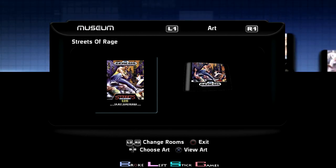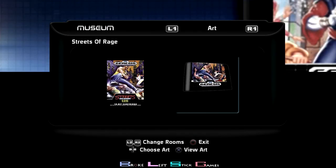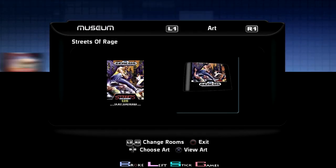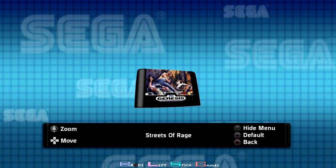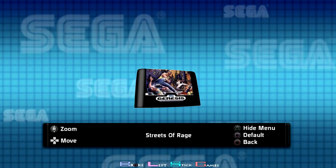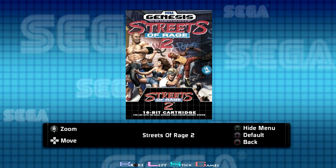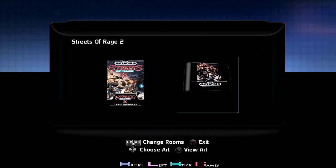Streets of Rage — you just have to play the first level with three different characters. All you do is play the level with one character, reset the game, play through it again with the second character, reset the game, play through it with the third character. Not super technical. Streets of Rage 2 — I don't think this one had a specific trophy. I think it was Streets of Rage 3 I jumped to, so I don't think there was one for Streets of Rage 2.